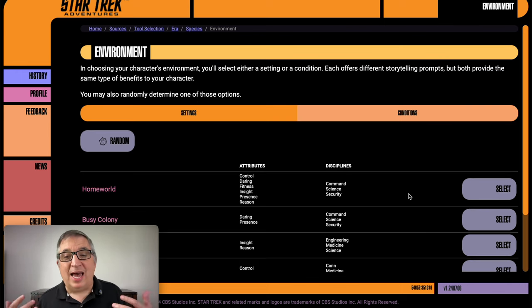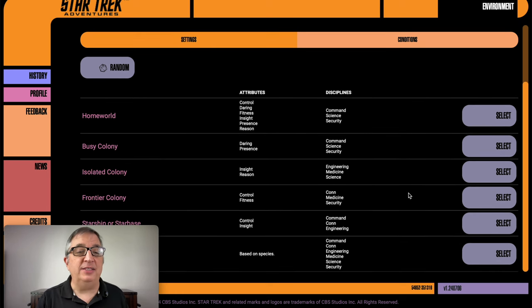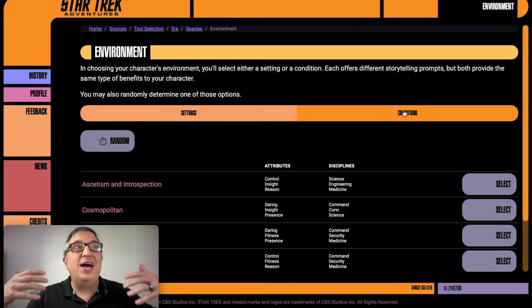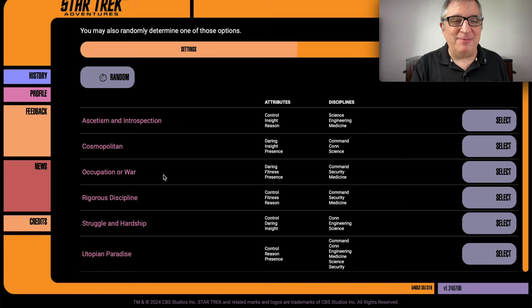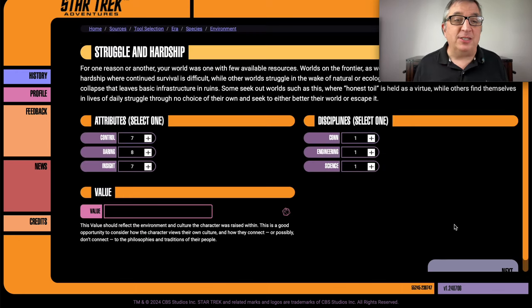The next thing is how he grew up. It lets you pick things like he grew up on a home world, or in a colony, or based on what kind of conditions he grew up in. I'm going to go with struggle and hardship because that's the kind of colony he was in — they were trying to survive, it was a frontier place. The flavor text says: for one reason or another your home world had few available resources — worlds on the frontier, hardship, survival is difficult. So what this affects is what attributes and disciplines get a boost.